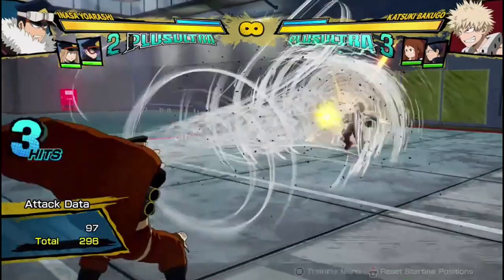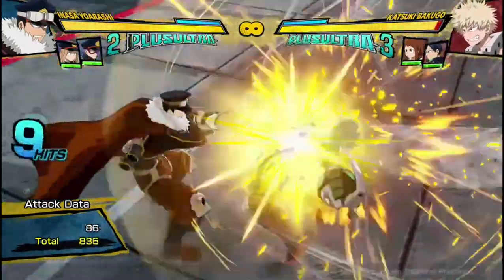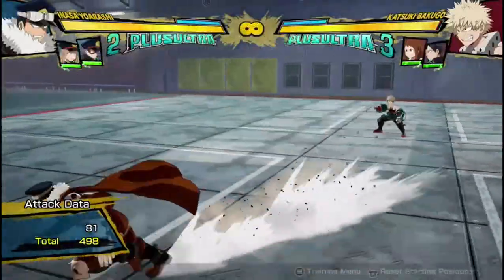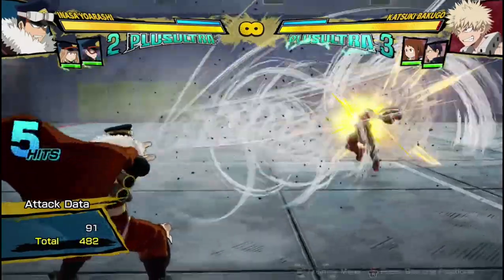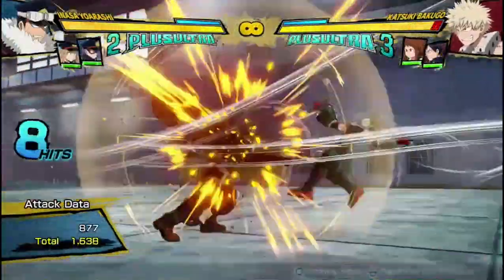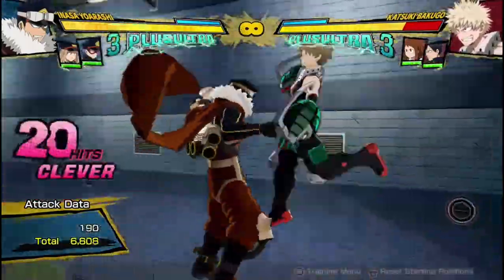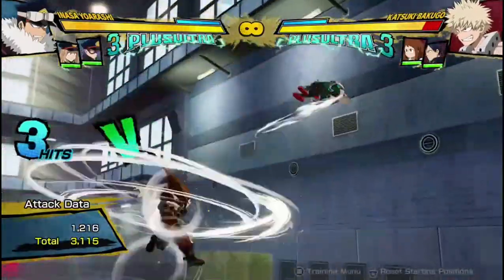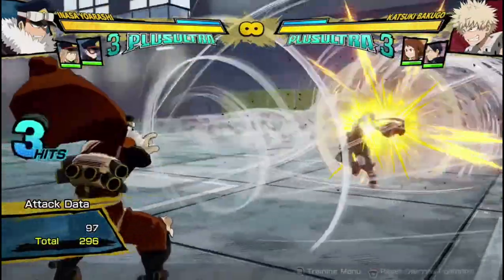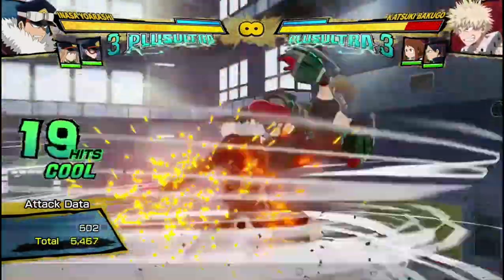His tilt quirk 1 is practically the opposite — it does less damage, but it sucks the opponent in instead of pushing them away, which is good. Obviously, if your opponent is far away trying to run, you can catch them and all of a sudden they're in your face and you can connect combos. Unlike some characters like All for One who have a pull but can't combo off it, Inasa can — so if he catches you with this, you're getting hit by a full, passionate Inasa combo.